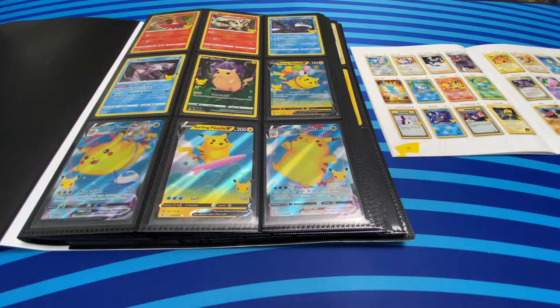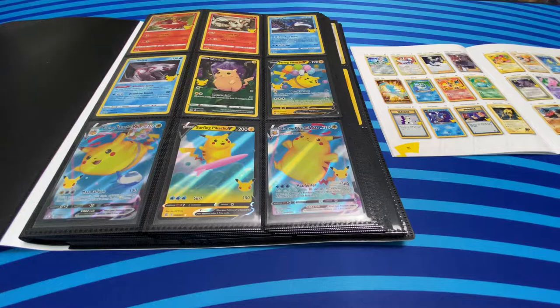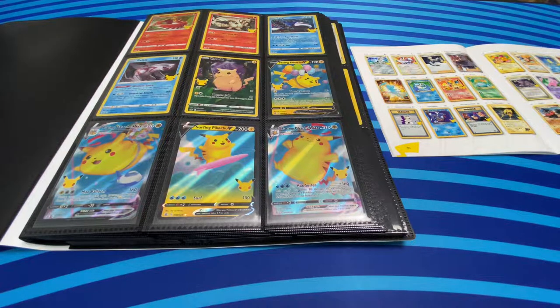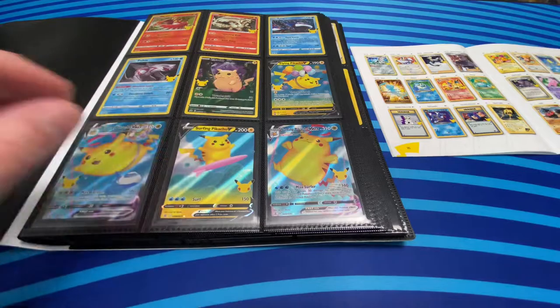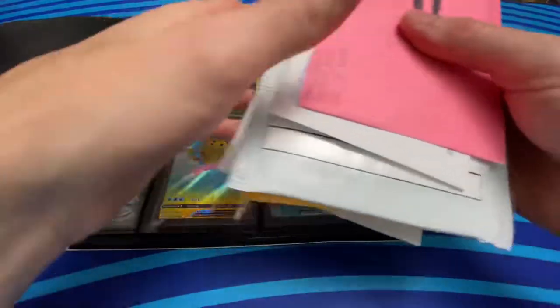Welcome back to my video series where I make a master set out of Pokemon Celebrations 25th Anniversary. Up until now I've been opening sealed packs from an Elite Trainer Box or from V-Boxes, and I got to the point where I know that your return on investment, or your ability to get the cards that you need, becomes smaller and smaller. There is a website called TCG Player where people sell individual cards, and there's a great marketplace for that. So I knew that's what I was going to want to do to complete the collection. I've been collecting all my mail from the various TCG Player sellers that I thought had the best deals on the cards that I needed, so we'll be opening these today.